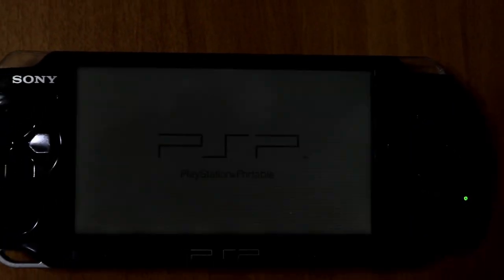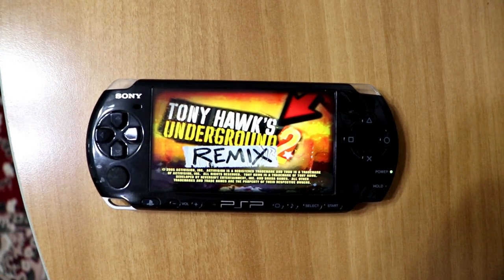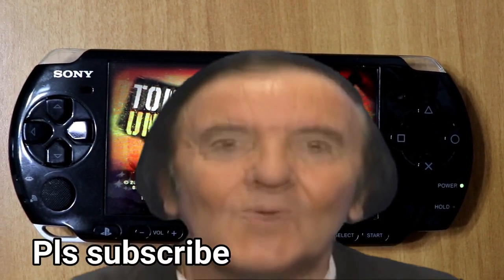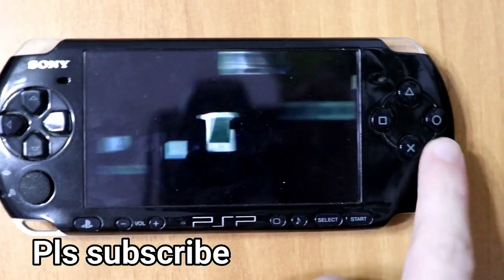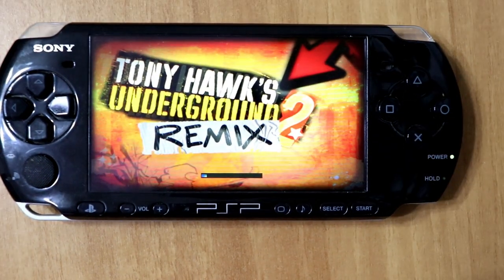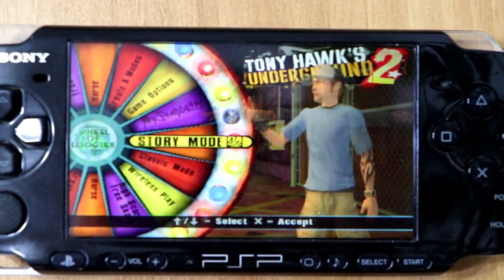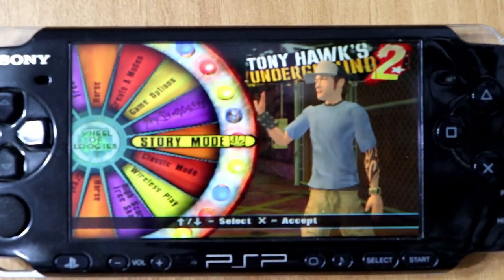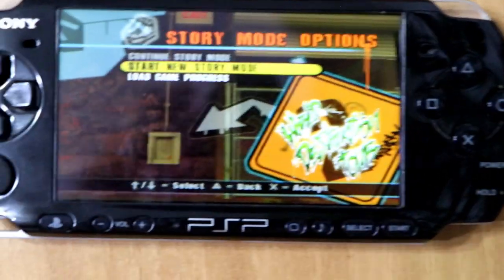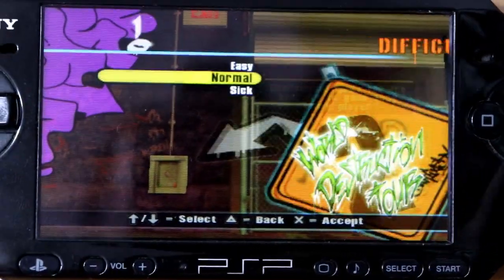Let me just show you here. Okay, now it loads — see, it's checking. And now you can create your own save file. I'll just put the volume down to not get a copyright strike. See, and now you can start a new mode.